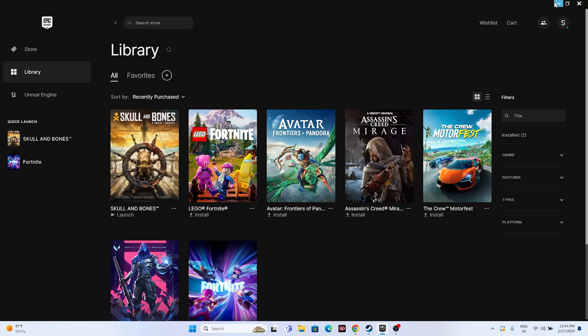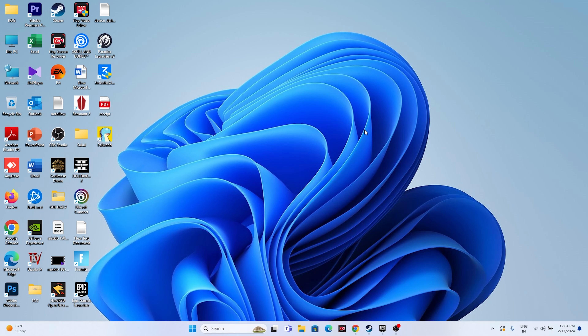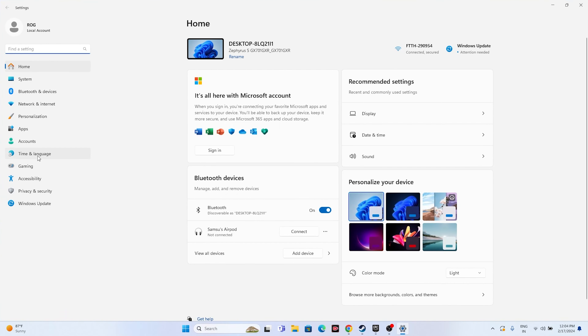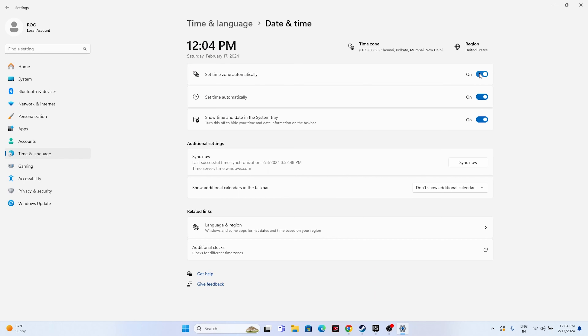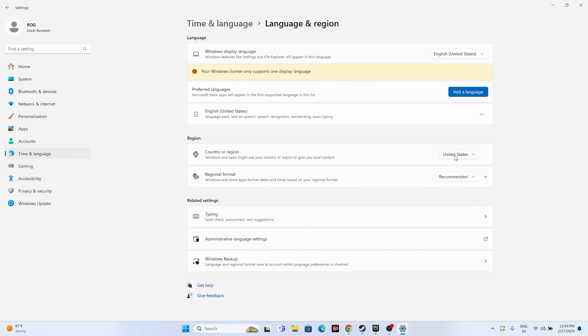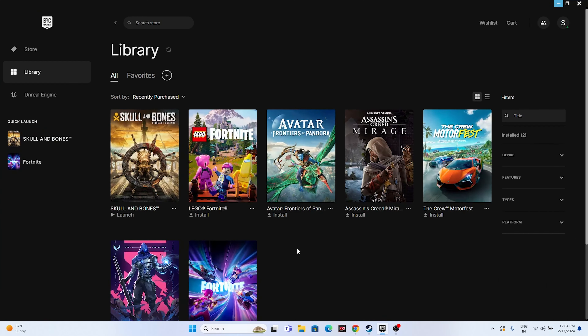Next, make sure the date, time, and region are correct. Go to Settings > Time & Language > Date & Time and ensure time zone and automatic time settings are all turned on. Then go back to Language & Region and make sure your country is set correctly according to your geography — for example, United States if you're in the US, United Kingdom if you're in the UK. Once set, close everything and try launching the game.